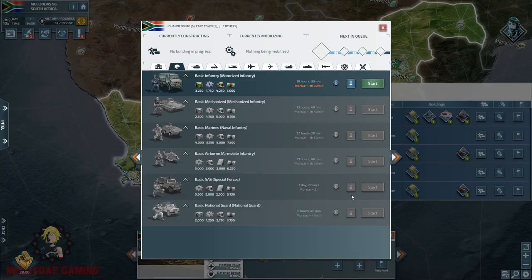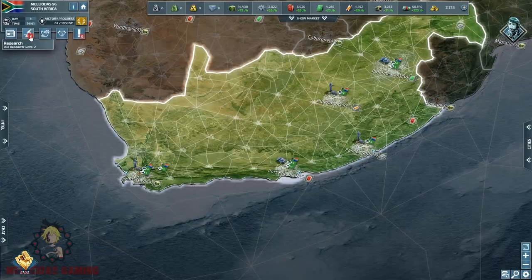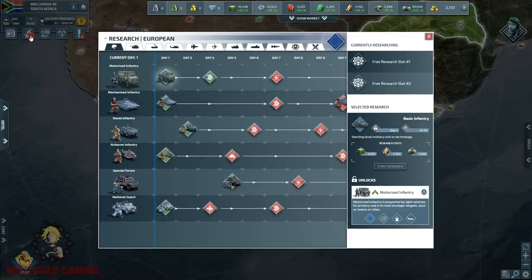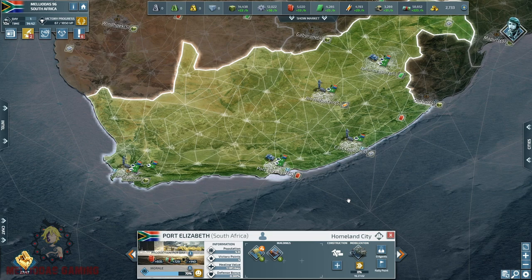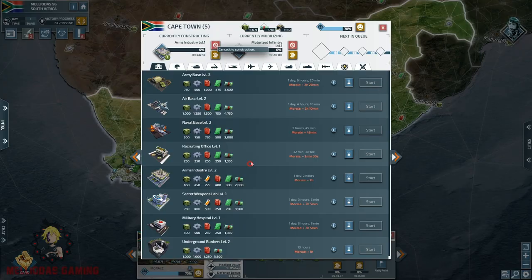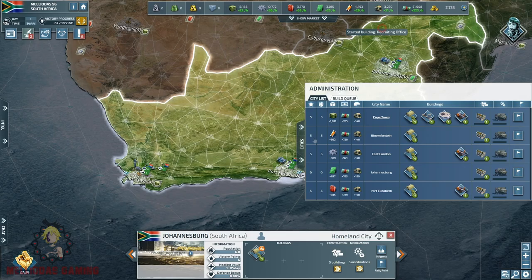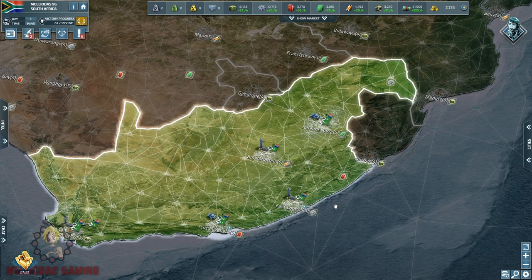It's actually the first time I'm trying the 10x speed map. With such speed, making national guards would be more adequate because national guards are cheap and they take less time to mobilize. So with 10x speed you are going to spam large numbers with national guards. But no problem — in today's series we are going to follow the path of the motorized infantry's early game.